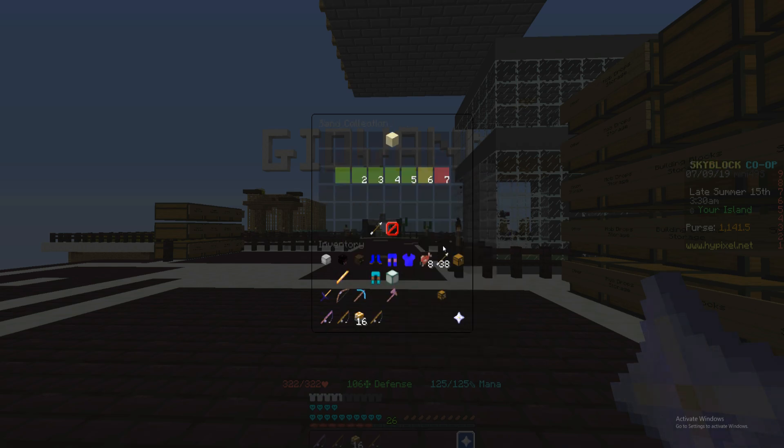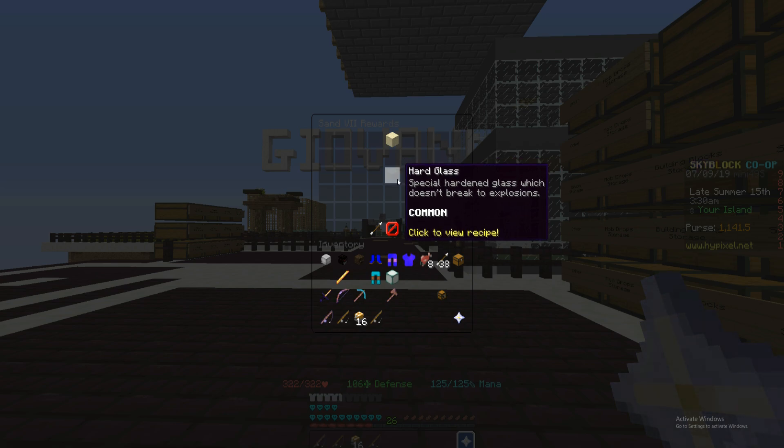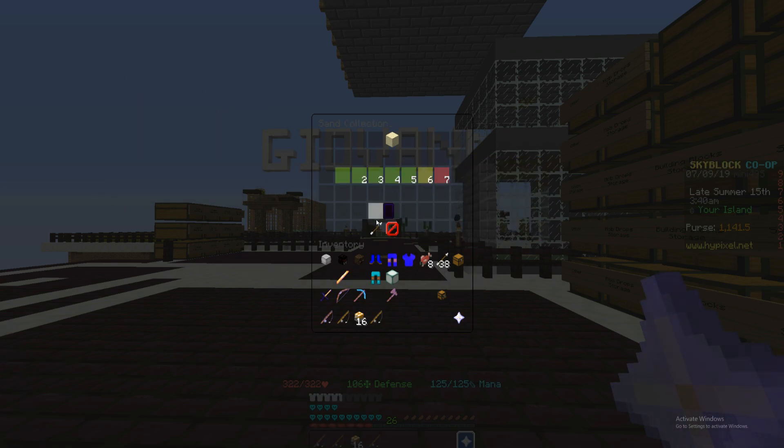There is also a new item in the sand collection at sand level 7 — a hardened glass recipe. It's special hardened glass that doesn't break from explosions, so you can use it when you have ghost farms. And then probably one of the best new items in the game is the hot potato book, which we will go over right now.